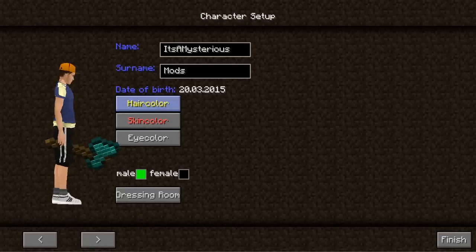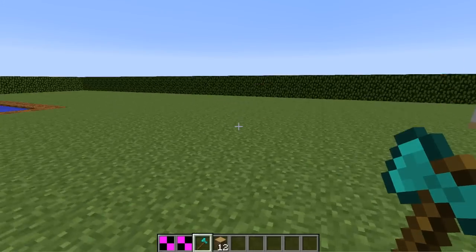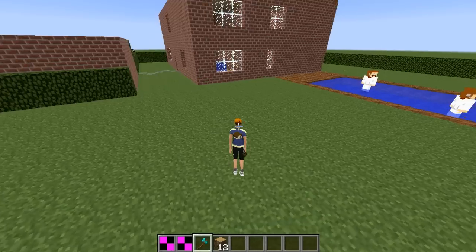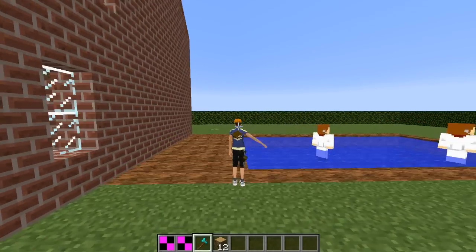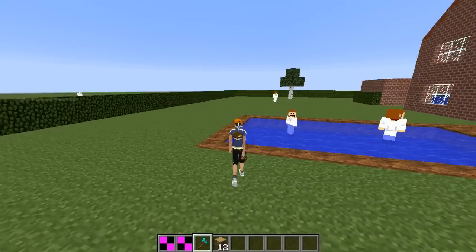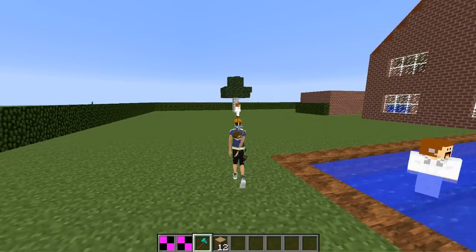Some animations have been updated — you can now see the held item, and there's a hitting animation. It's a bit random at the moment so I'll have to work on that.